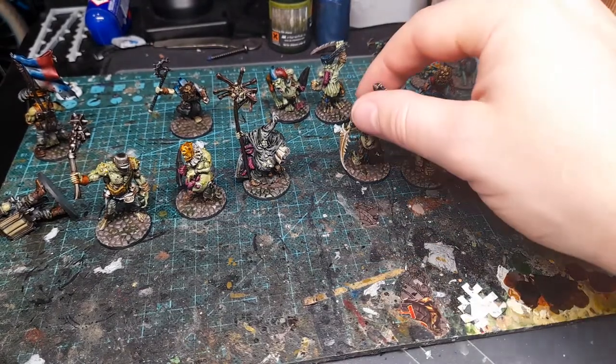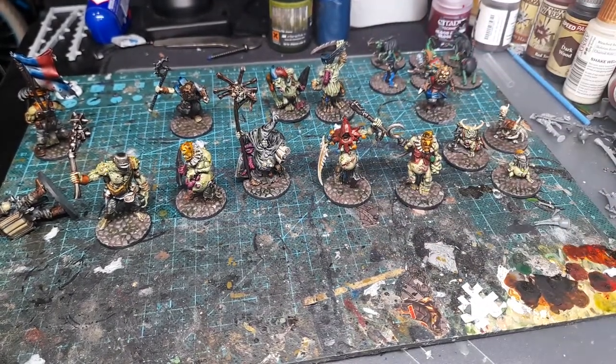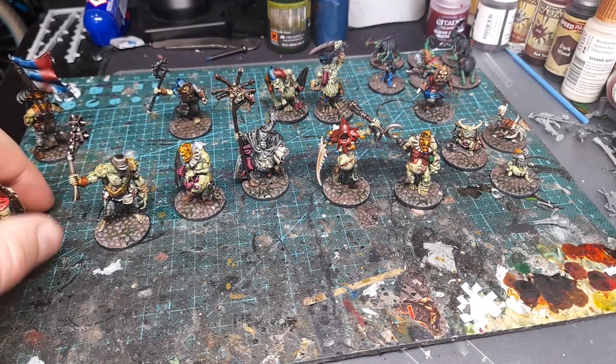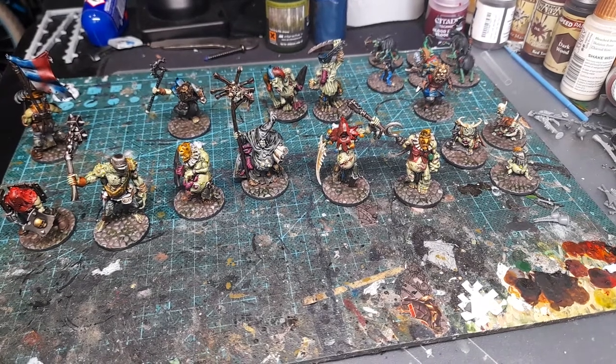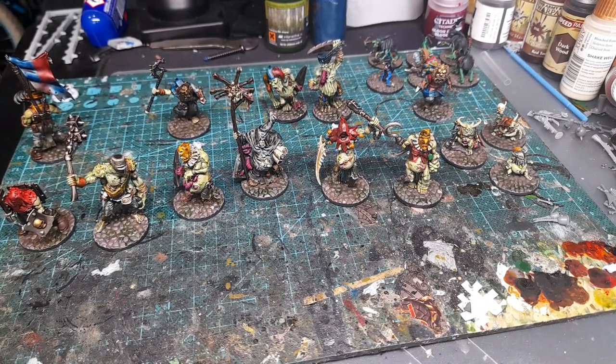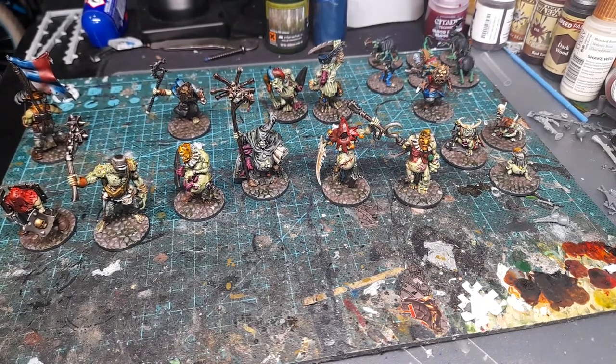Over this side we've got two Tainted Ones. These are also heroes for the warband. They are Galapox Infected from the Rogue Trader box, and they've got additional green stuff work to do the Jester's Mask and other details.